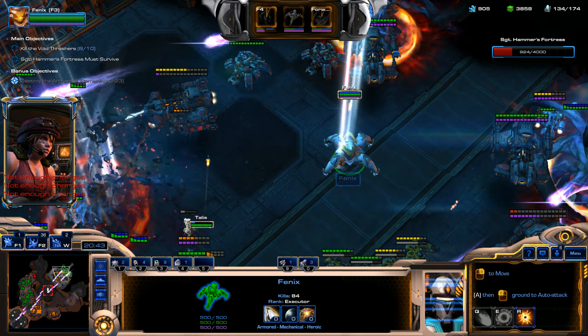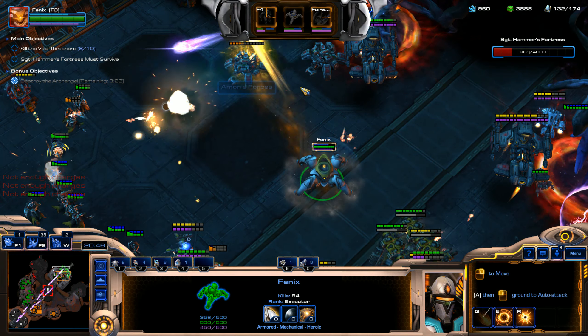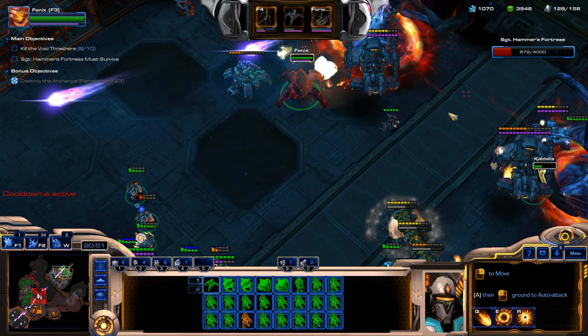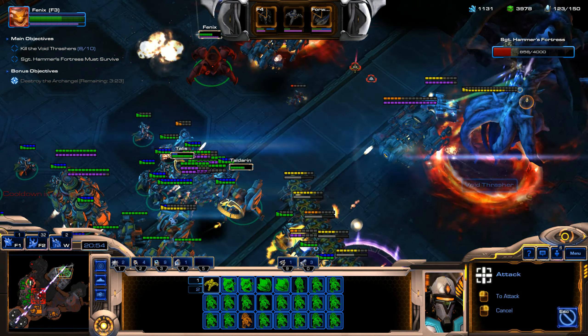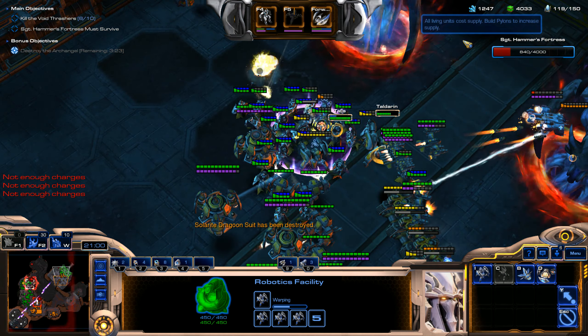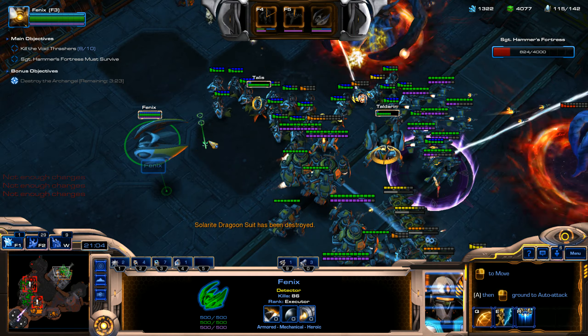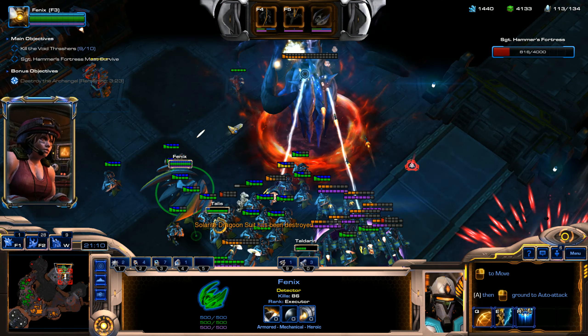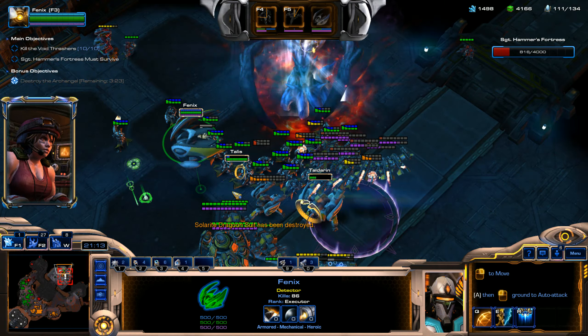I think we lost our Creator Suit, so we're going to spawn Phoenix in the Dragoon Suit to help us finish taking out the rest of these guys. We need to keep moving forward and make sure these Void Thrashers are distracted. Last resort, you take out the Cybros Armor Suit, and if you need to, you deactivate one of these Void Thrashers — but we did it real good so we didn't have to. There's also a cloaking ability, but I can show you guys that in another video.